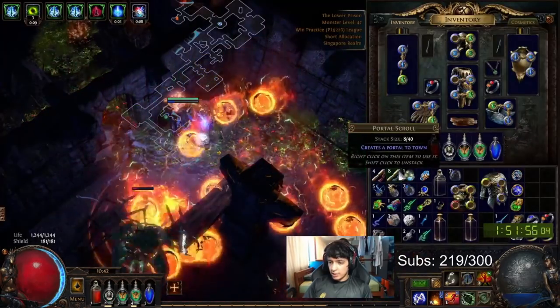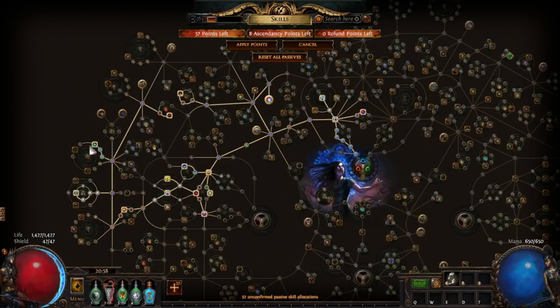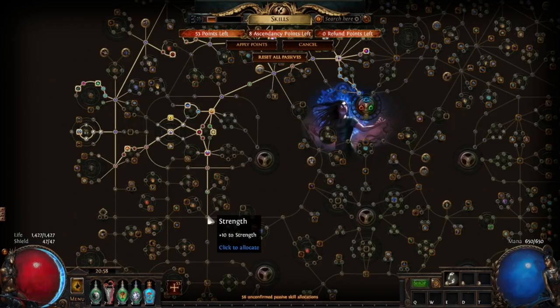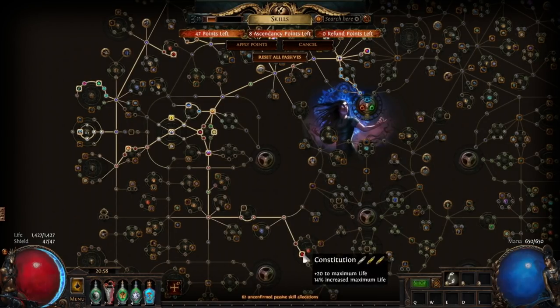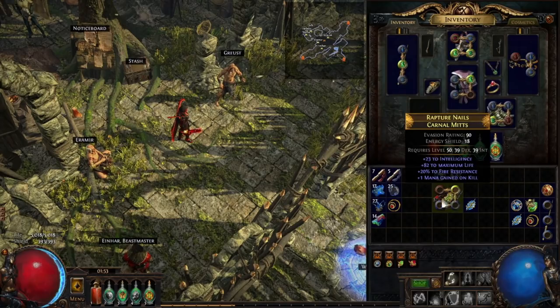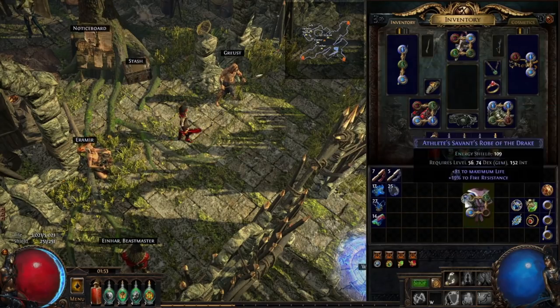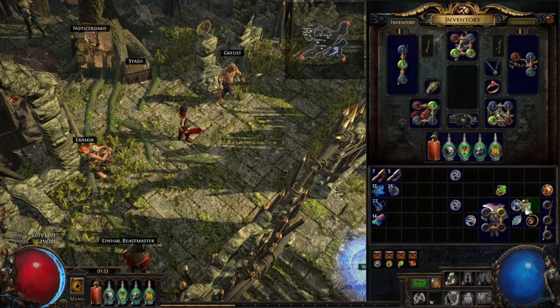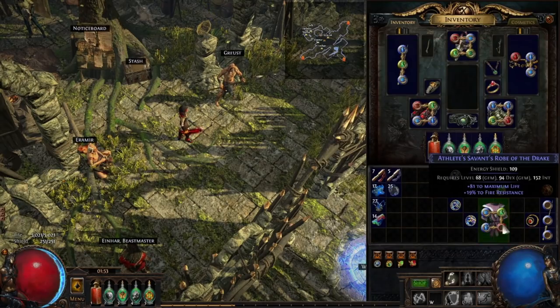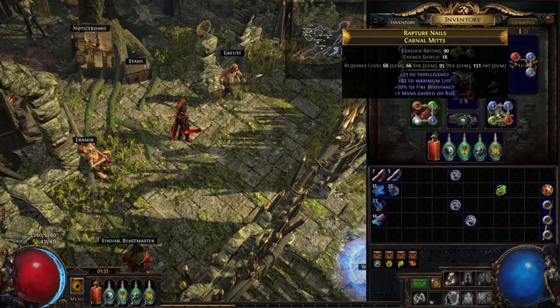For your passive tree from here to Blood Aqueduct — you should be around level 56 when you enter — you'll get Spiritual Aid, maybe some life recovery nodes if you feel you need more life, then start pathing to the Scion Life Flask wheel for massive life boosts. Upon reaching Blood Aqueduct, swap Elemental Focus on Volatile Dead for Inspiration, and completely remove Wave of Conviction and Cremation in favor of a Detonate Dead, Spellslinger, Spell Cascade, and Inspiration setup. These gem choices give you the most unreserved mana, though Combustion on Volatile Dead and Hypothermia on Detonate Dead also work.